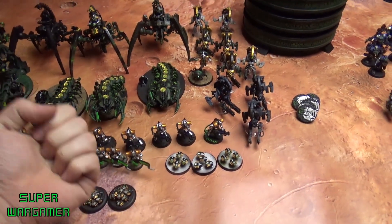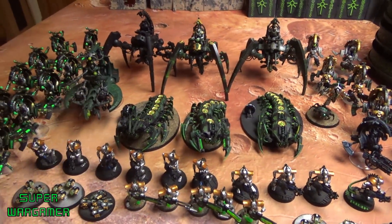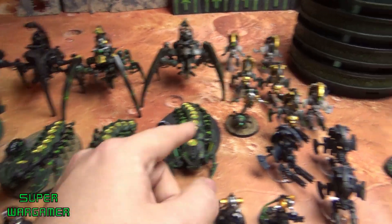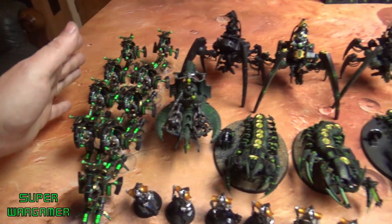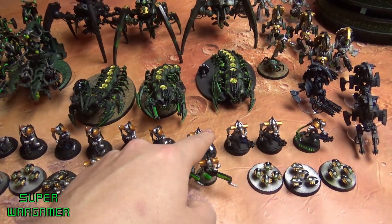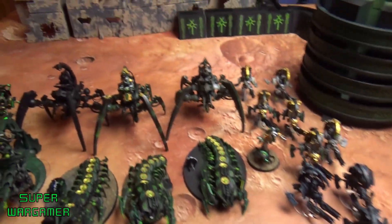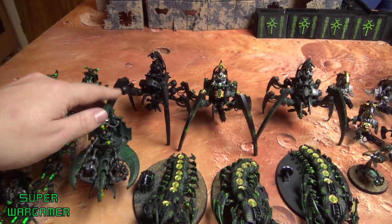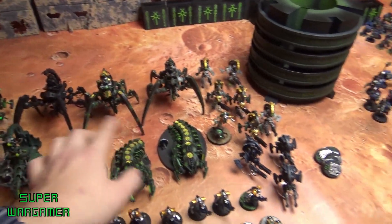Hello everybody, today we're going to do another battle report. I'm using the Necrons with an Outrider detachment with three fast attacks: three Tomb Sentinels with Gloom Prisms, Tesla Tomb Blades with three-up save and ignores cover, a Cryptek, another set of Tomb Blades with the same setup, ten Tesla Immortals, five Gauss Immortals, three units of Scarabs, and a Vanguard detachment with a Canoptek Barge with a lightning field relic and three Spiders. That is my two-thousand point list.